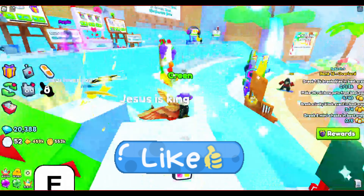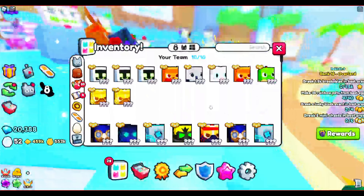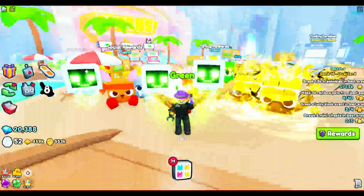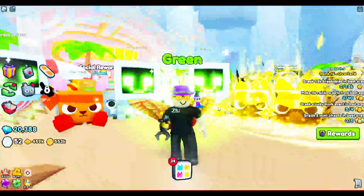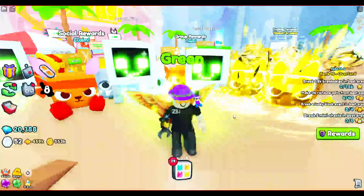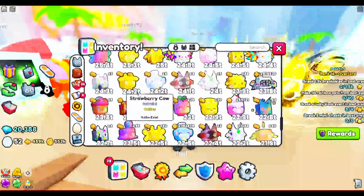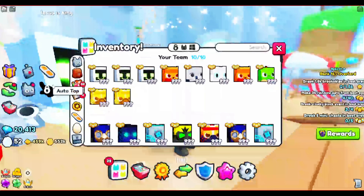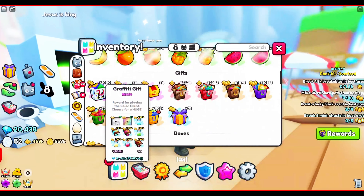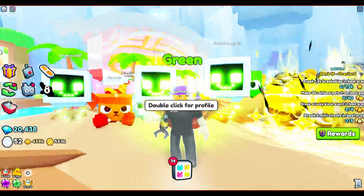Today in Pet Simulator 99, we are going to be opening a thousand graffiti gifts. This was a very expensive video — I spent a total of 117 million gems on this. They were like 90,000 to 94,000 last night, so it wasn't cheap. I had to sell like two huges to be able to afford it, so it wasn't a terrible loss.